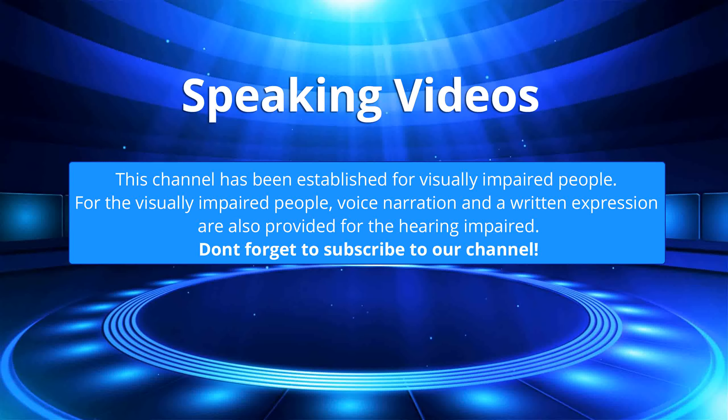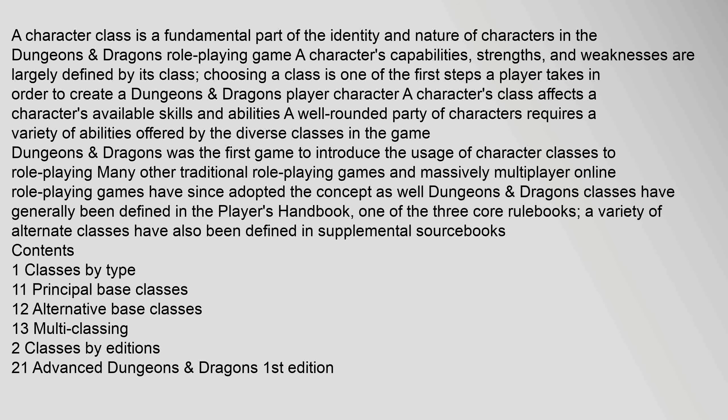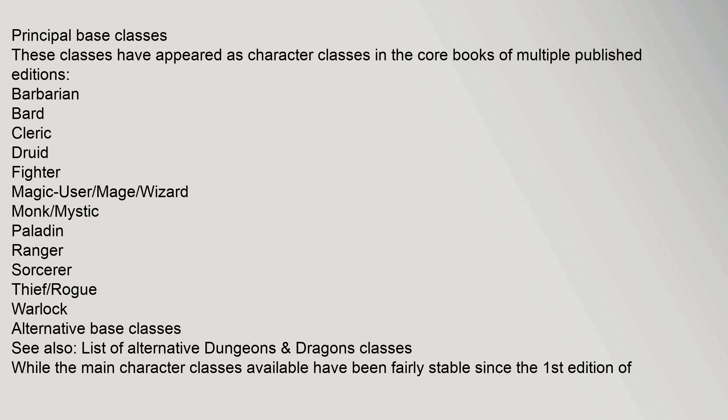Don't forget to subscribe to our channel. A character class is a fundamental part of the identity and nature of characters in Dungeons & Dragons. There are 22 principal base classes. These classes have appeared in the core books of multiple published editions: barbarian, bard, cleric, druid, fighter, magic-user/mage/wizard, monk, mystic, paladin, ranger, sorcerer, thief/rogue, and warlock.